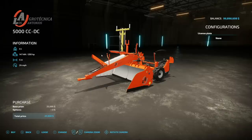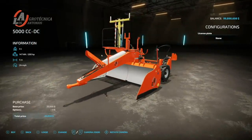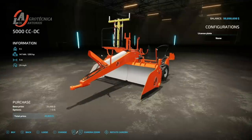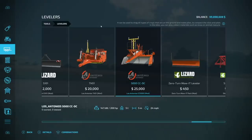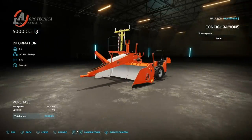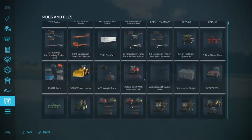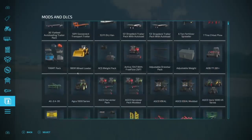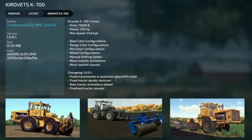Moving into mods for PC and Mac players, we only have one new one: the Los Antonio CC 5000. It's exactly like the all-platforms version — 5 tons, 200 horsepower, 5 meters, 24 miles per hour working speed. It can drag crops, make piles, compact silos, and collect materials like snow and manure. It's a good-looking piece of machinery. Heads up: it's listed as the 5000 CC DC — look for it under levelers rather than DLCs.